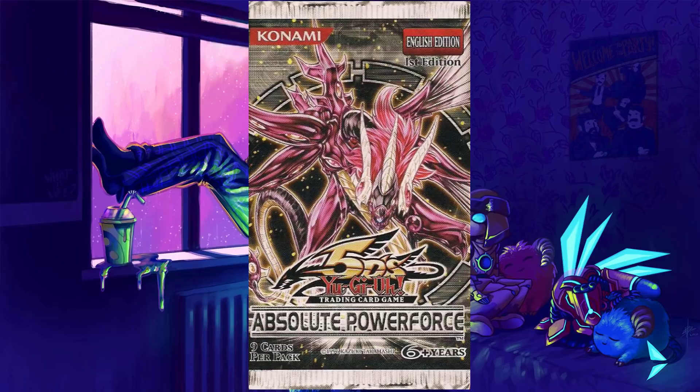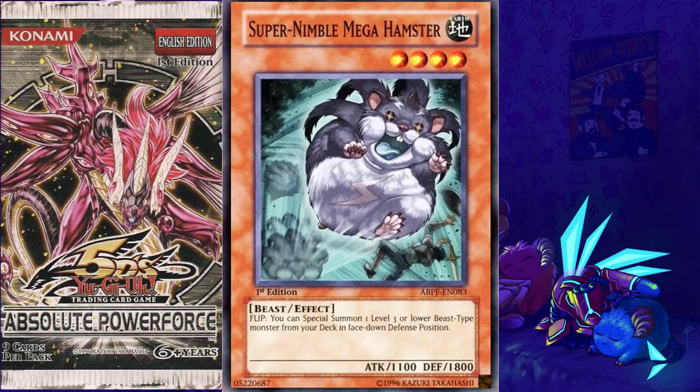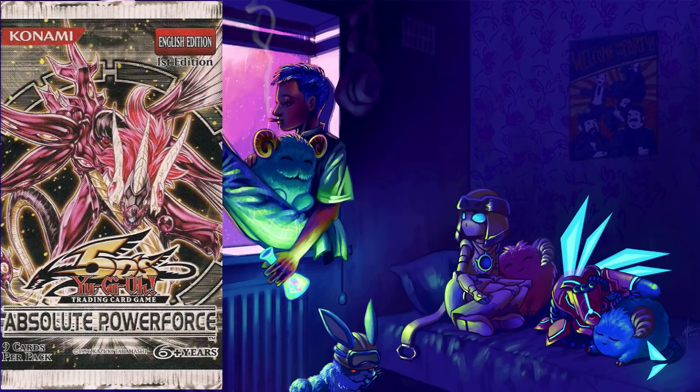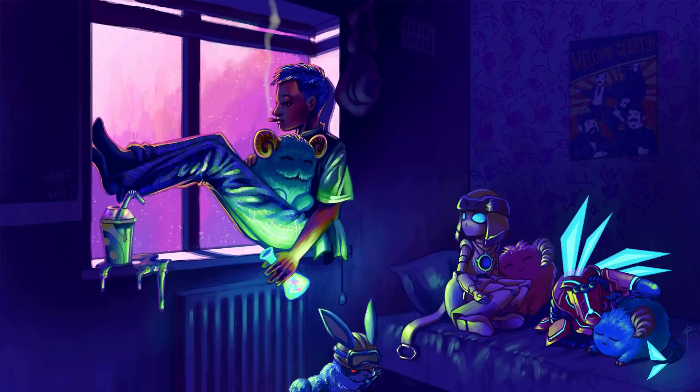Absolute Power Force steers us back into place with fine exclusives. The most noteworthy cards are Super-Nimble Mega Hamster, which saw quite a bit of competitive play due to its ability to tutor cards like Ryko from the deck, and XX-Saber Emmersblade, which was a must-include in X-Saber decks at the time. And then we also had Baby Abyss Dweller, which is kinda cool.